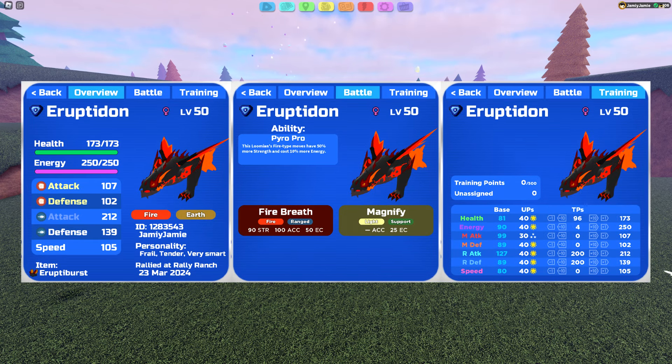For Ruptadon, or whatever your hard hitter is, we'll want to go for setup — in my case Magnify — if it's safe to do so, and then fire off as many strong moves as possible before we faint. I would definitely recommend making your hard hitter outspeed the Nightmare Dragodyne. The Nightmare Dragodyne is level 55, so its speed stat is 104. Soul Burst Ruptadon's speed stat, without any speed investment, just with 40 speed TPs, is 105 — so it just barely outspeeds it.